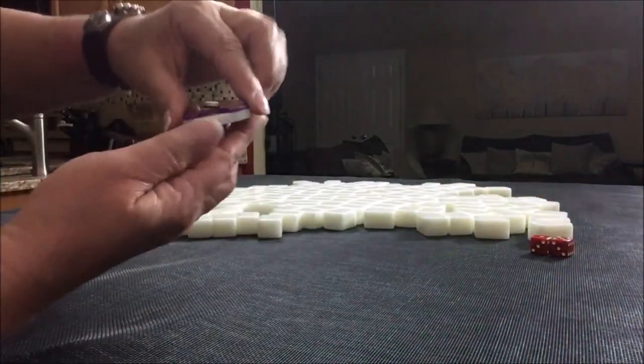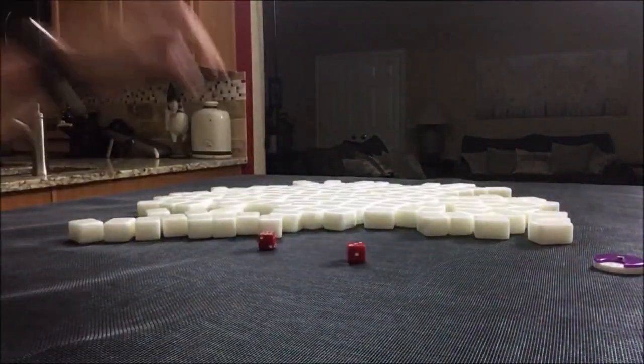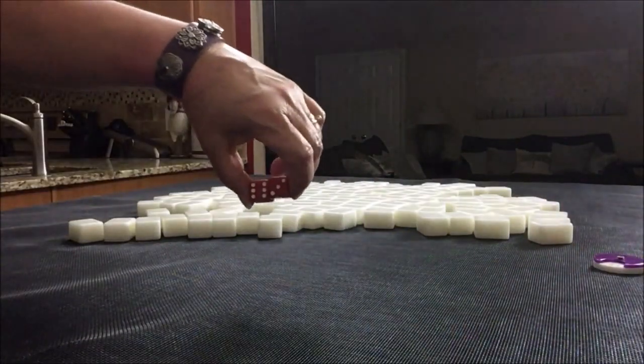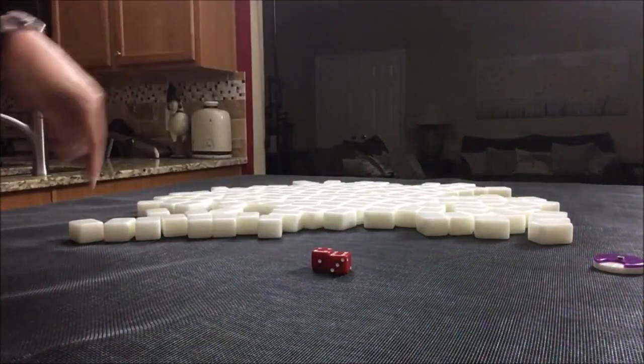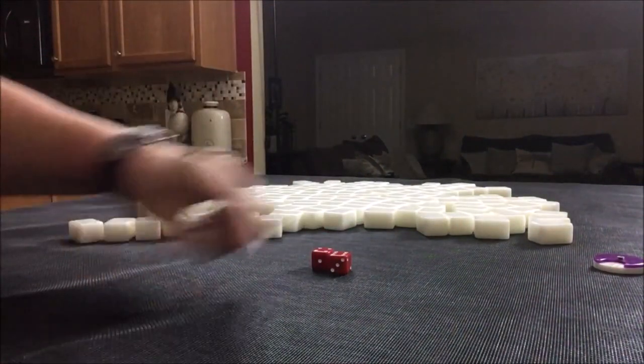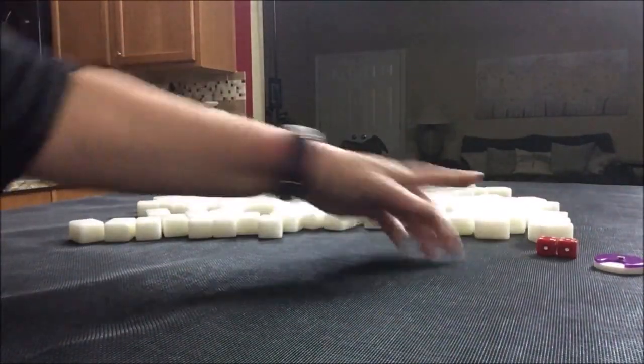Now we're going to west round, and we're going to be in east seat because I rolled a nine. Just count around the table — if north is eight, east is nine. So we're going to be the dealer this time; we'll get 14 tiles.